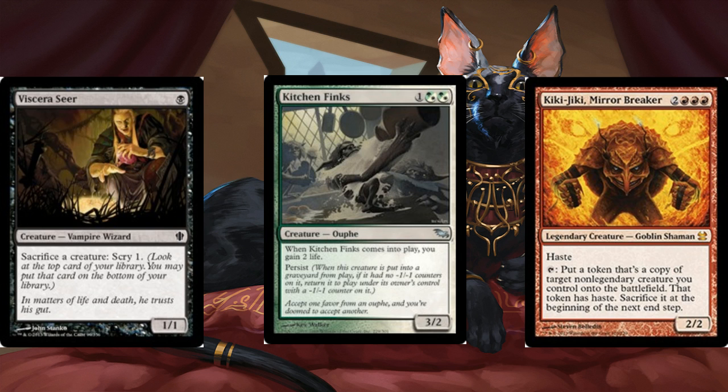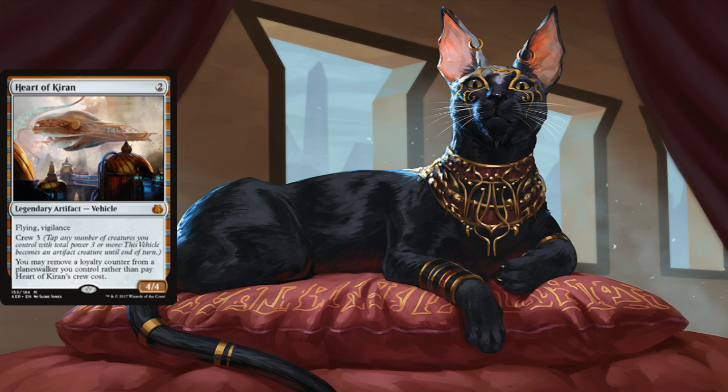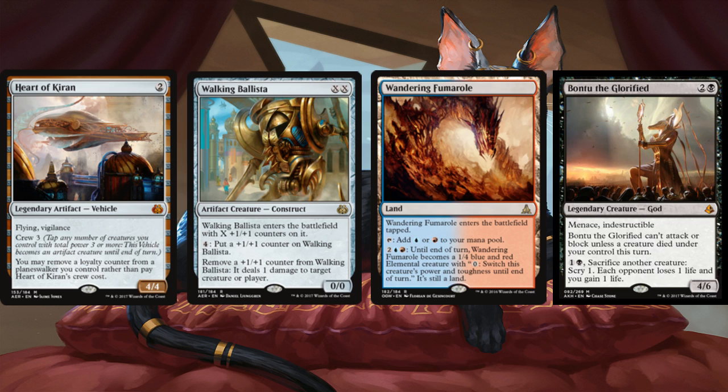In standard it does cool stuff too. It punishes people for crewing vehicles. Walking Ballista — anytime they want to deal even one damage to a target, they suddenly take two damage. Activating creature lands makes them take two. These new gods all have activated abilities — boom, take two for any of those. And note that this is damage and not loss of life, so you can redirect it to planeswalkers. This card is ridiculous.